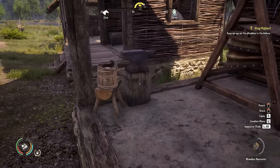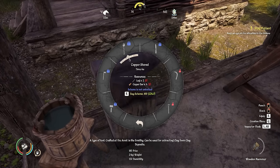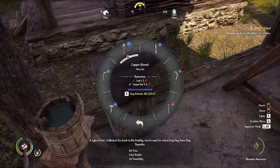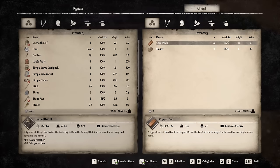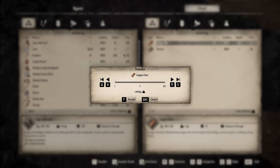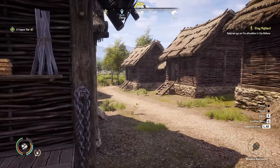Next up we want to make up the copper shovel. Over at the forge we can make copper tools, but we need to buy the scheme first for 100 coins. It takes four copper bars and two logs per shovel, so let's make up about two of those. Then we're going to get on the donkey and head back into the clay area and do a bit more digging.